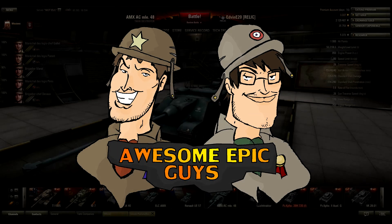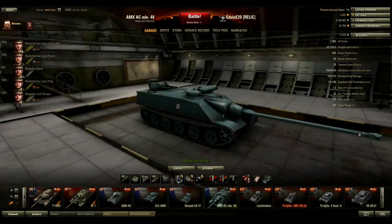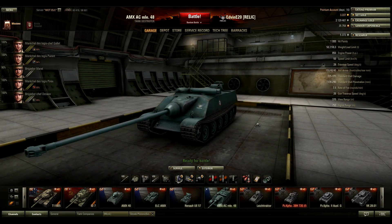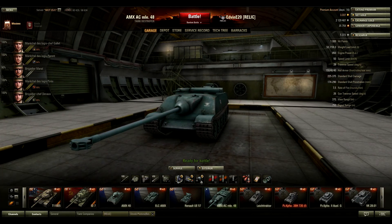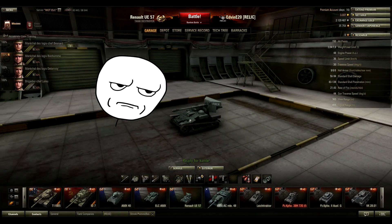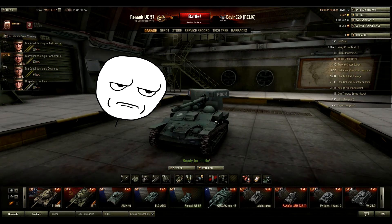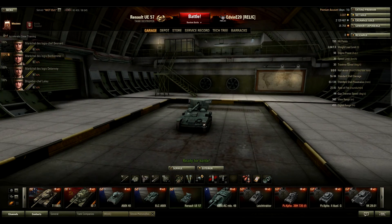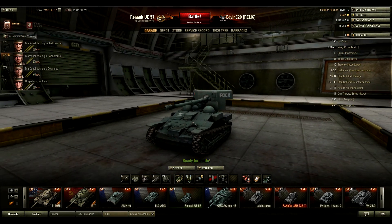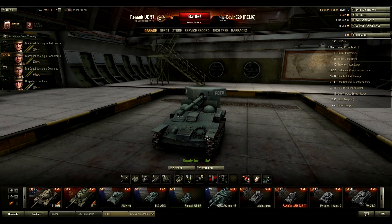Hello and welcome to Awesome Epic Guys, with Anders and Åke showing you something interesting. Today we're going to show you the best tank in the game: the Renault UE-57, also known as the Fosch. We discovered this little treasure a couple of weeks ago and it's fantastic.